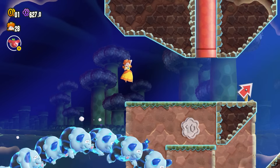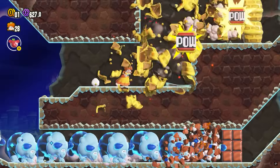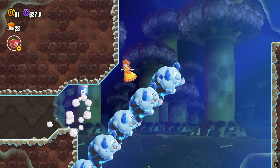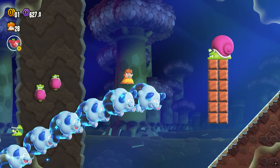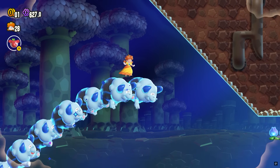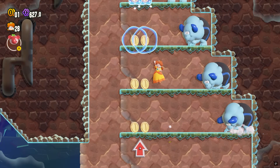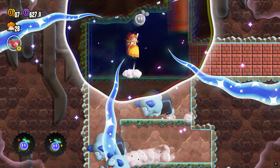Suyu is determined not to repeat the same mistakes as Yuzu. The emulator will not use the old prod.keys methods; instead, users will have to decompile games using their own tools. This process was used before in the early development of Yuzu. So you might be wondering: do I have to download a game in XCI or NSP and then decompile it to have all the necessary files to make it work?